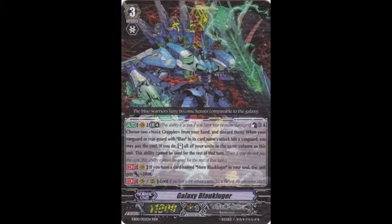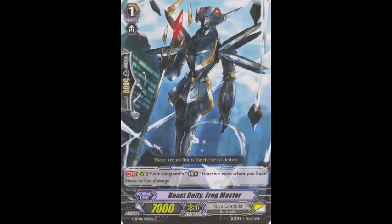If you have Stern Black Uger in your soul — which you don't usually play — he gains 2k, making him a cross ride. He gives your whole front row the Dragonica Over-the-End skill, meaning if it hits a vanguard you can stand your vanguard. The Nova Grappler limit break enabler is Beast Deity Frog Master, which makes your limit break active as soon as you ride Galaxy, so you can use the limit break even if your opponent is still at grade 2.